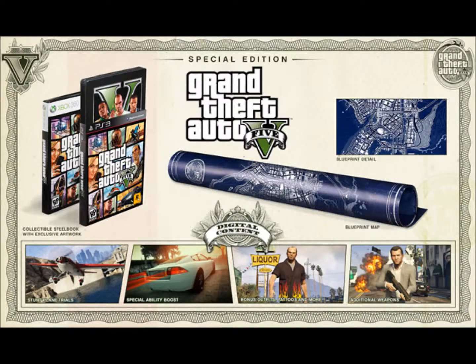We also have a Stunt Blaine Trial, which can be used in the Blaine County and Los Santos. We have bonus outfits, statues, and more. We also have additional weapons, which can be bought from ammunition.